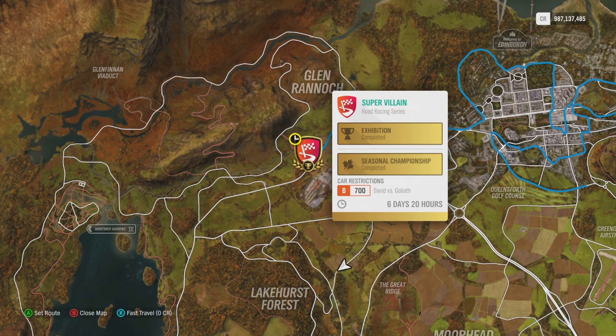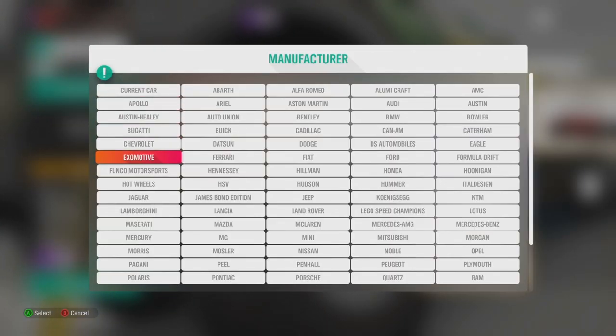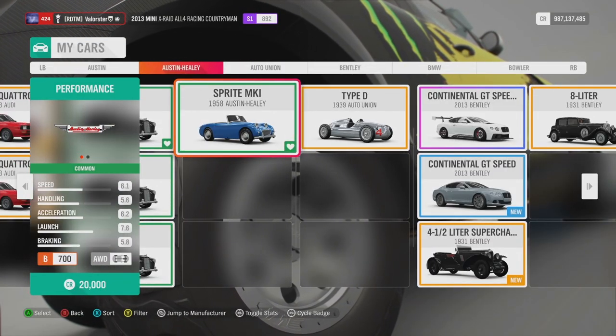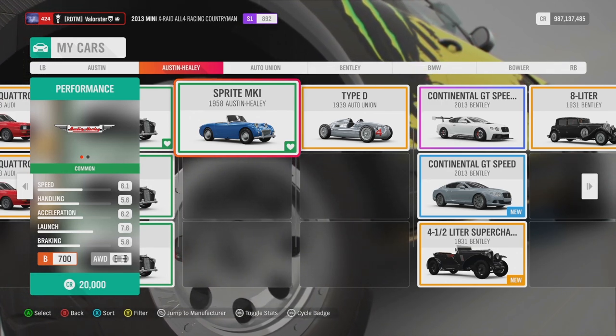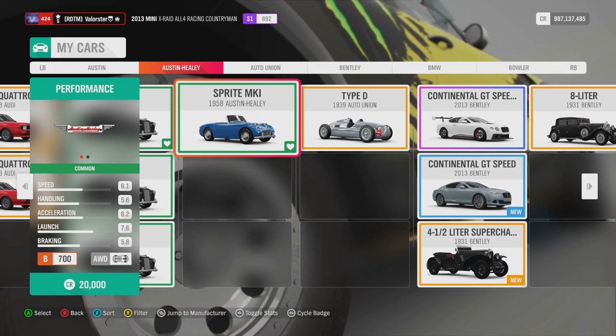Next is the Autumn Community Championship. We need a B700 David VS Goliath. The eligible cars are either a van or a truck. I found another option and used a different car — the little smiley car. You will drive against vans; I didn't see the trucks from the picture, but I won easily with that car.